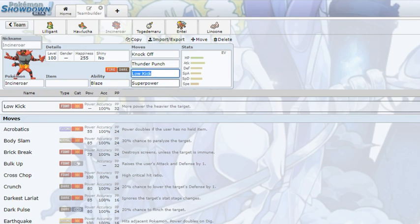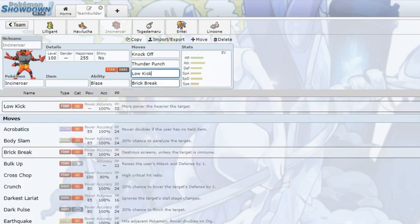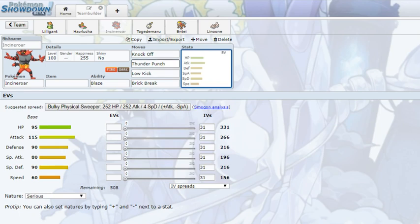Right now it still has Blaze — everyone's waiting for Intimidate as its hidden ability. Incineroar also has access to Thunder Punch, Low Kick, and Superpower now. I don't think we'll see Low Kick or Superpower much — chances are you'll still see Brick Break for its fighting move to break screens or Aurora Veil. Thunder Punch is an option to hit things like Tapu Fini, Gyarados, or other Water/Flying-type Pokemon. Chances are you're going to see Knock Off, Flare Blitz, Fake Out, and then a last coverage move — these tutor moves give Incineroar great utility.